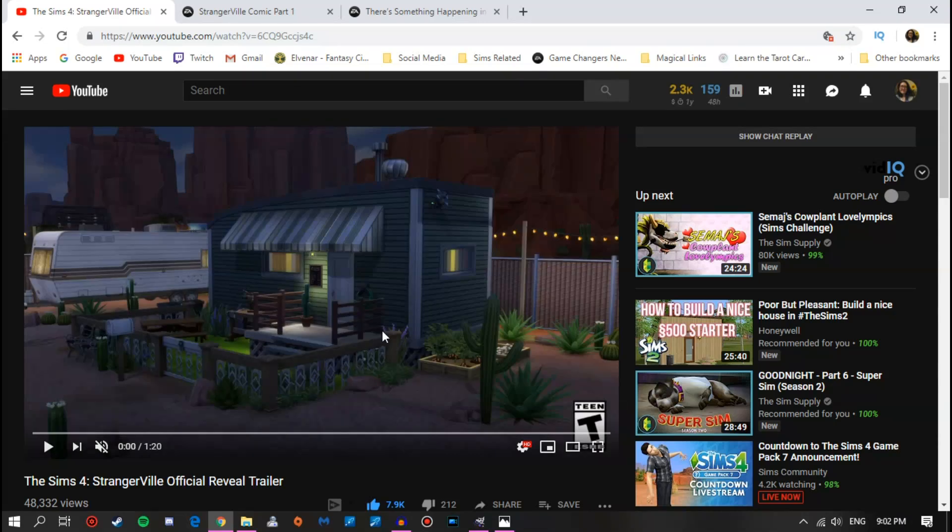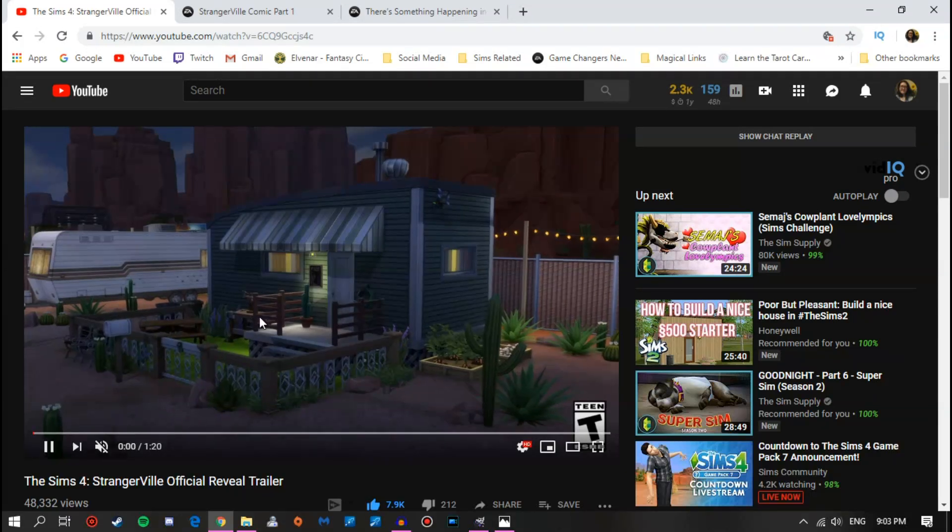Let's go back through the trailer and see what new things we can spot. With the opening scene, something that made me kind of sad is that this doesn't appear to be a real trailer — it just looks like a normal home, like a tiny home built on a foundation. I was really hoping for some real trailers like this one in the game, and I'm hoping it will at least be in debug so we can place it on our lots. These fairy lights also seem to be new, and that's all that seems to be new in this picture.